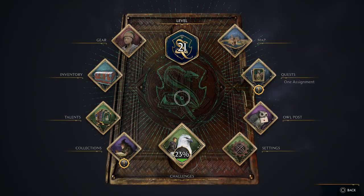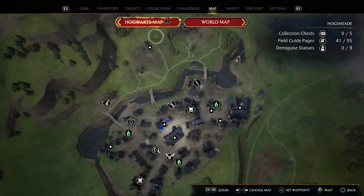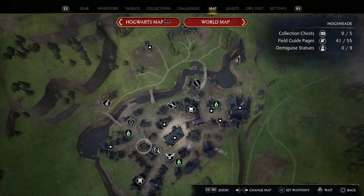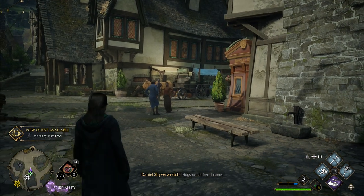We had J. Pippin wanting to talk to us over in Hogsmeade, so it may make sense to go ahead and travel there first. Yes — but is that the Spintwitches Sporting Needs? Were we able to come in here before when we were exploring? Looks like — here I come.